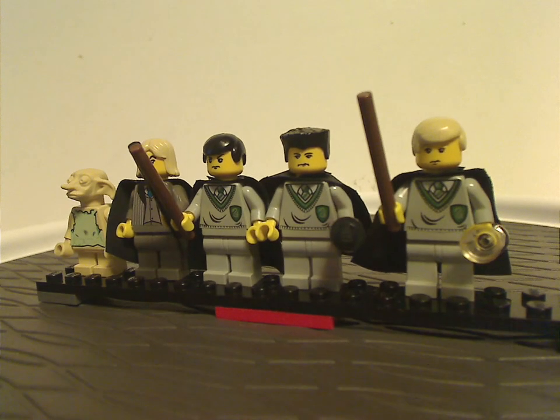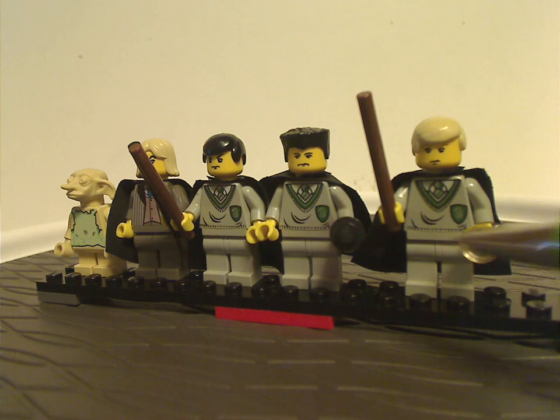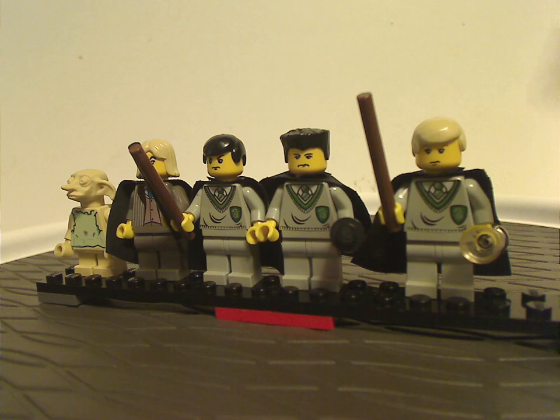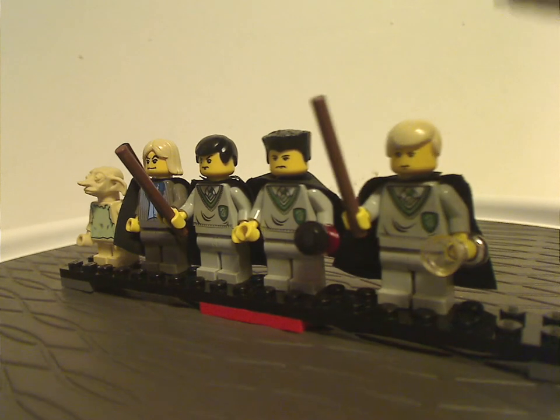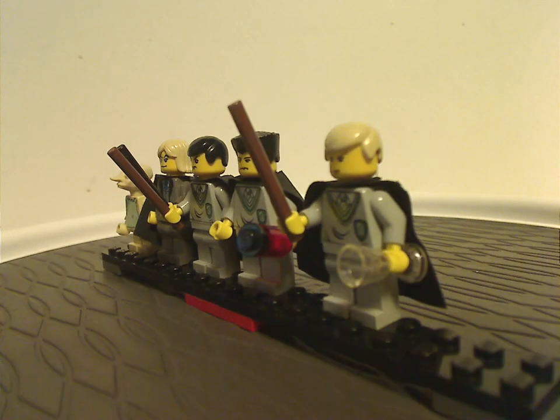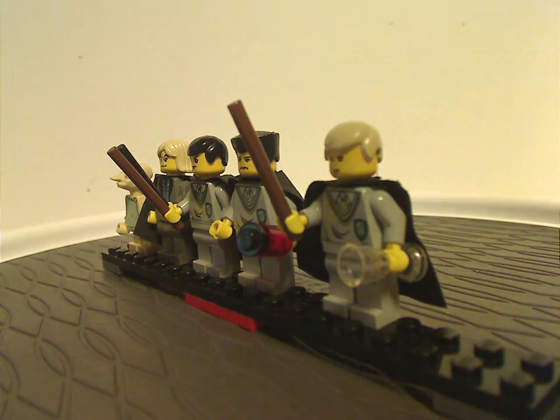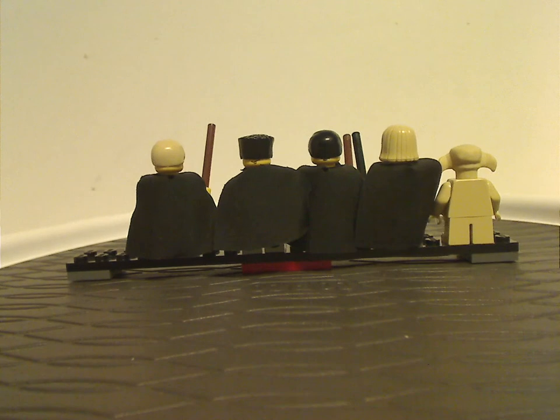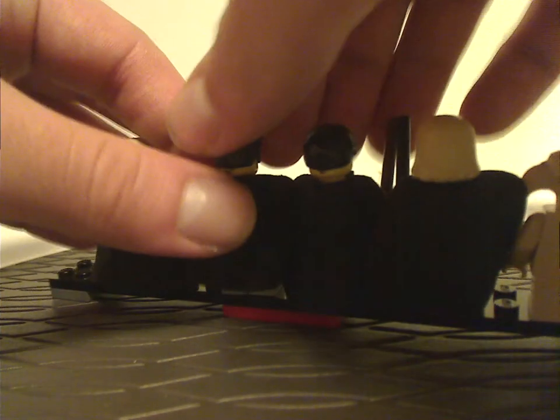As for the ones in Slytherin, the torso print is all the same with a crest, since they're all in Slytherin of course. Draco Malfoy is about the same as from two other sets from the time, and of course all are holding the old bar pieces for wands. None of which have any back torso prints, since they're older figures.